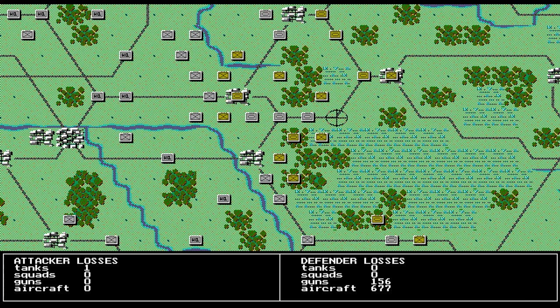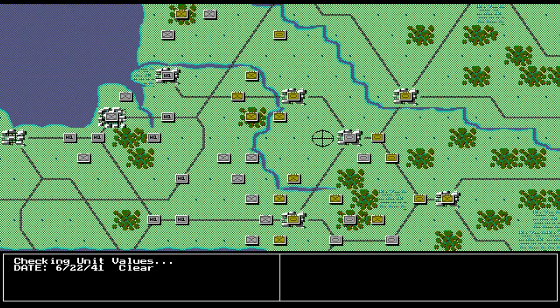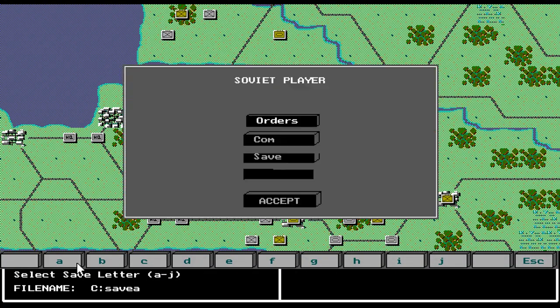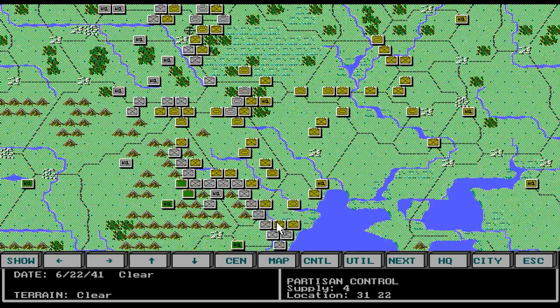They destroyed the Western Front. That's 677 aircraft. The Axis lost 589 squads, but we lost 3,660 squads, 2,700 aircraft, and 650 AFVs. Now it's the Soviets' turn. My job is to pull back far enough to build a defensive line and save my units.